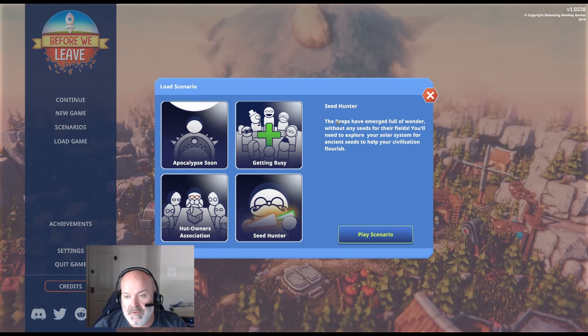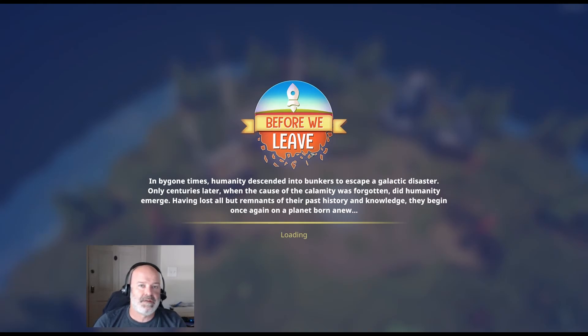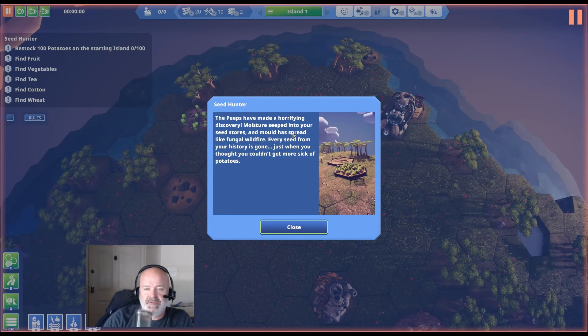In Seed Hunter, the peeps emerge without seeds — that's the key difference. You get a quest log of what to do to find the next seeds and unlock the next part of the game. The backstory is: moisture seeped into the seed stores and mold spread like fungal wildfire. Every seed from your history is gone — just when you thought you couldn't get more sick of potatoes.